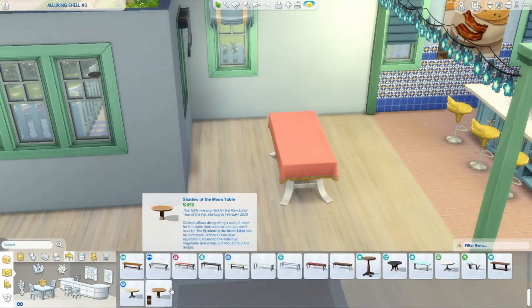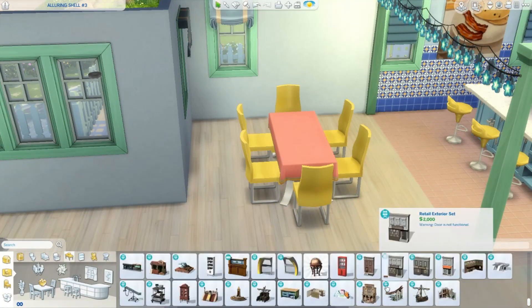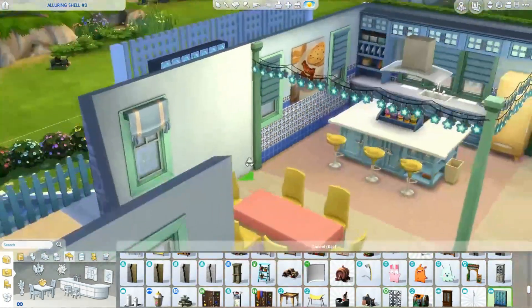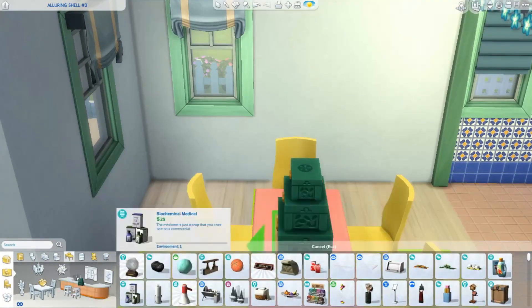If you don't know what a shell challenge is, it's basically where someone builds the entire exterior of a shell. Sometimes they add the roof, sometimes they don't. And other people can download it off the gallery and turn it into whatever they want without changing the original exterior.